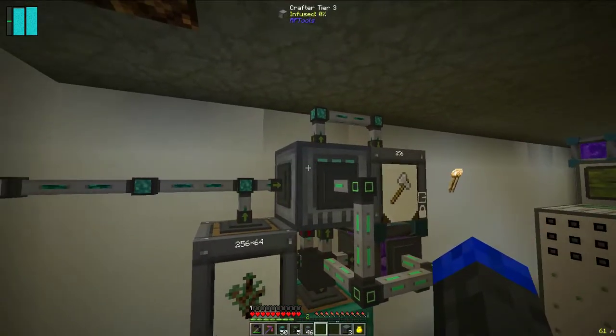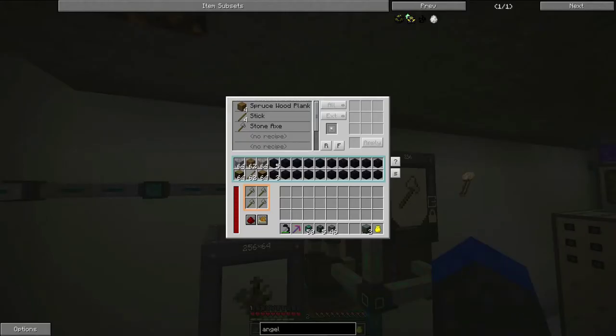...into this crafter tier 3 from RFTools. In there, I did a little poor man's filter — just sort of filled up some slots in there so that it wouldn't get too full. Here we can see that what we're piping in is the spruce wood, and we've told it to go ahead and turn that into planks.